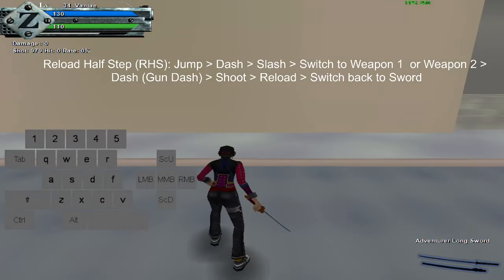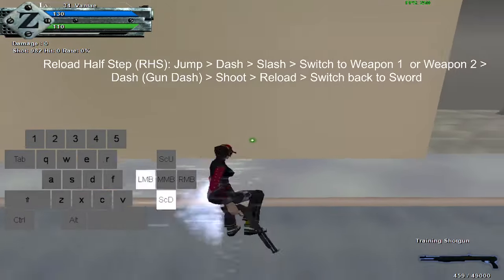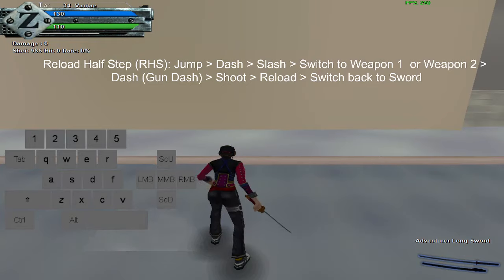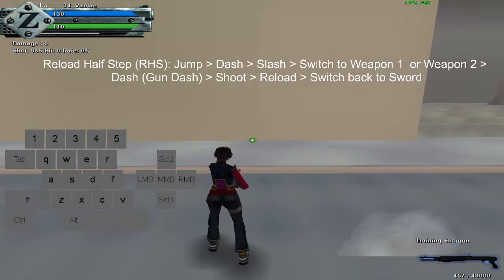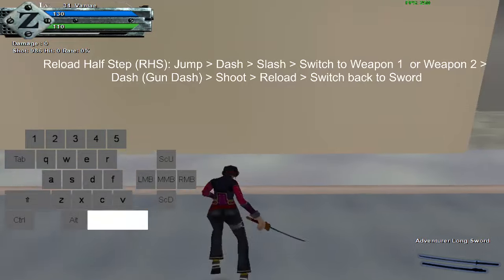Ideally, you want to jump, dash, slash, switch to weapon one, dash again with your gun out, shoot, reload, and switch back to sword. To start, just do jump, dash, slash, switch to weapon one, and dash again with your gun. How you know you've gotten this right is that you won't do a tumble — if you wait too long, you'll do a tumble.